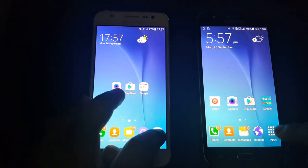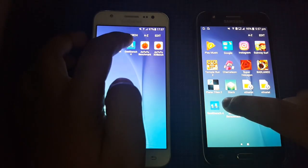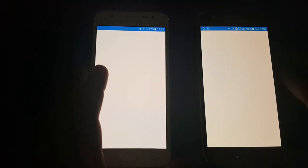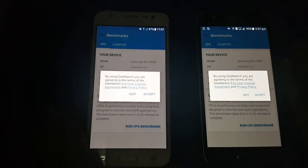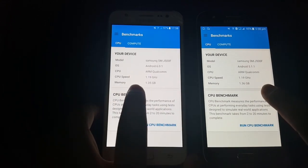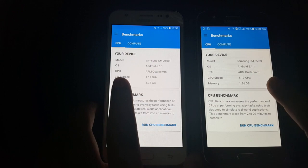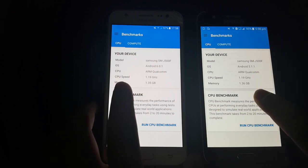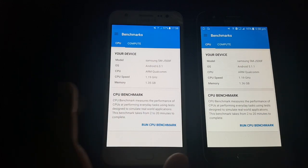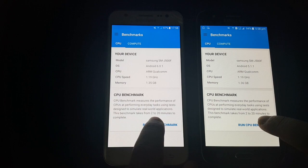The first one I'm going to test is GeekBench 4. The memory is 1.35 on 6.0.1 while 5.1.1 has a memory of 1.36, so it's not a big difference. Anyways, let's benchmark both of these two devices.